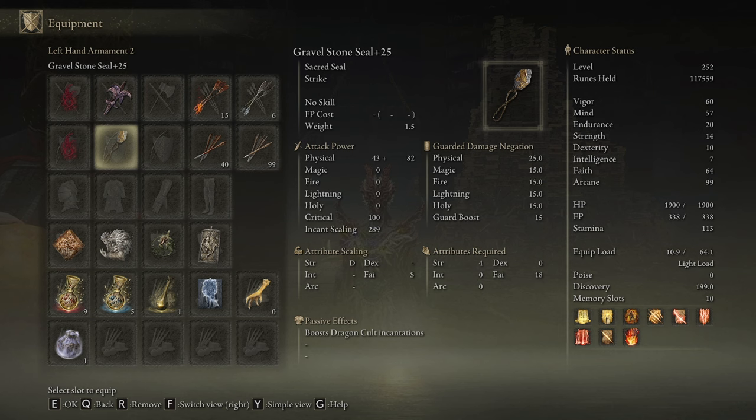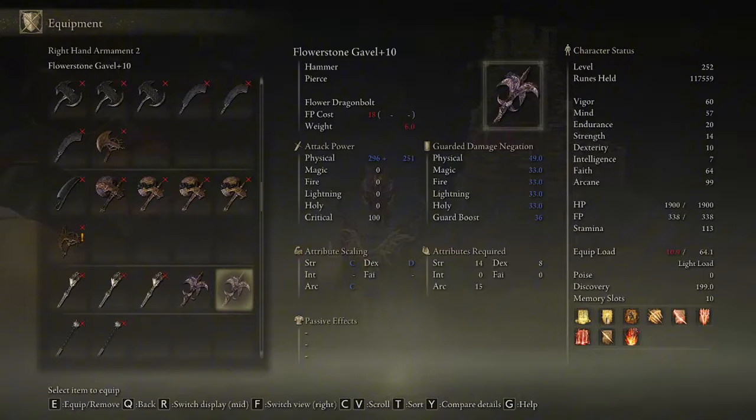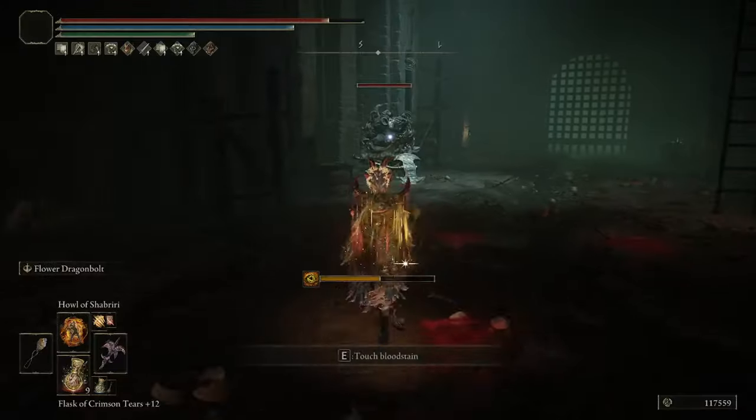On top of that, one of the new things Dragon Cult builds got was a weapon called the Flower Stone Gavel. This is a hammer with a lightning-based skill that scales off of Arcane instead of Faith. The skill not only does surprisingly good damage, but it also reduces the enemy's lightning resistance.